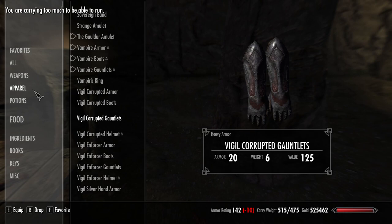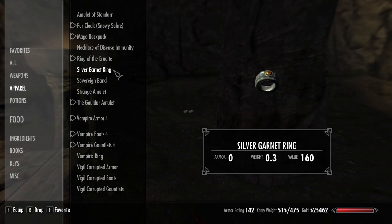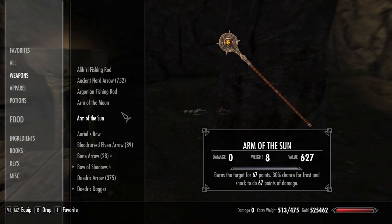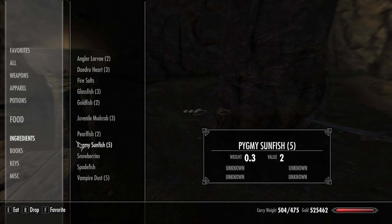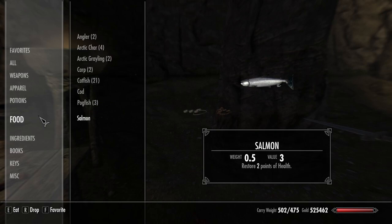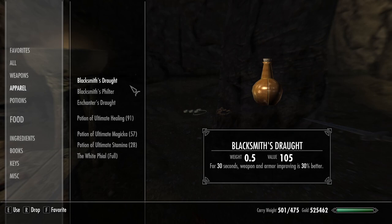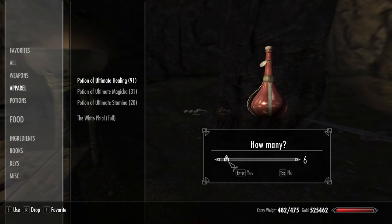We essentially have four sets of armor here, which is a lot. We are quite a lot overweight. We just need to drop everything we do not absolutely need. Get rid of the staves, the iron sword, the ingredients, the potions — we do not need all of these potions, this is absolutely ludicrous. Get rid of all of these. There we go — we're all good. It hurts me to drop all of this stuff, but it must be done.